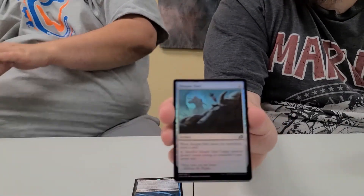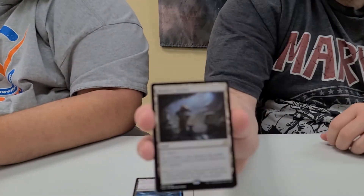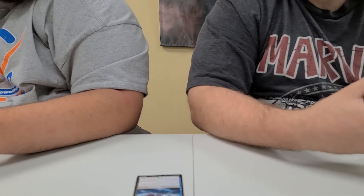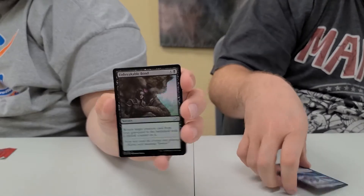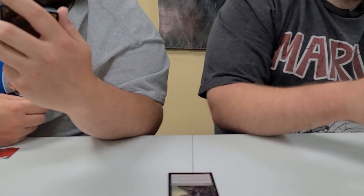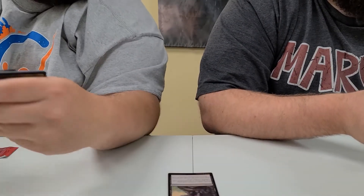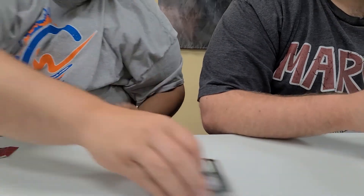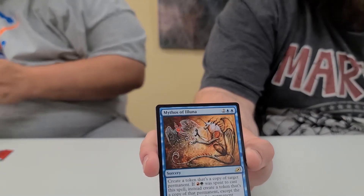We got a foil 240. And the rare is an Enclave, 245. We have another foil, Unbreakable Bond, card 101. And Tahira, the Orphan Guard, card 224. And then we got Mythos of Elspeth, card 58. Think we're down to our last six or seven packs.